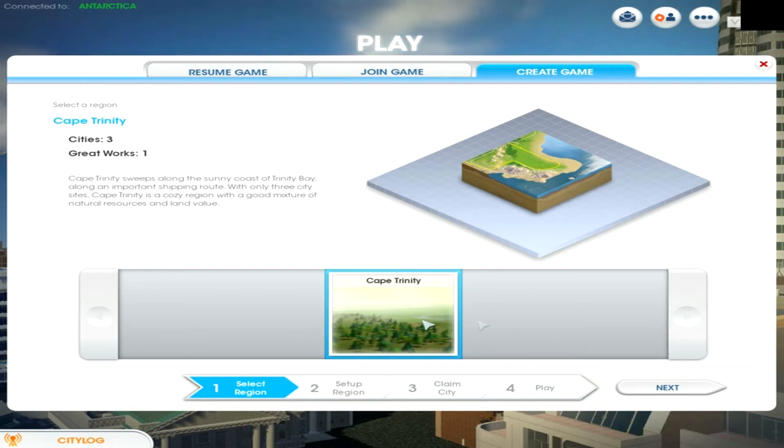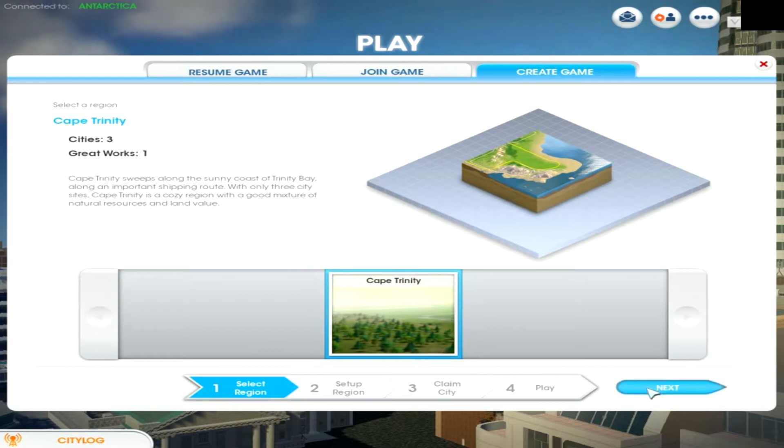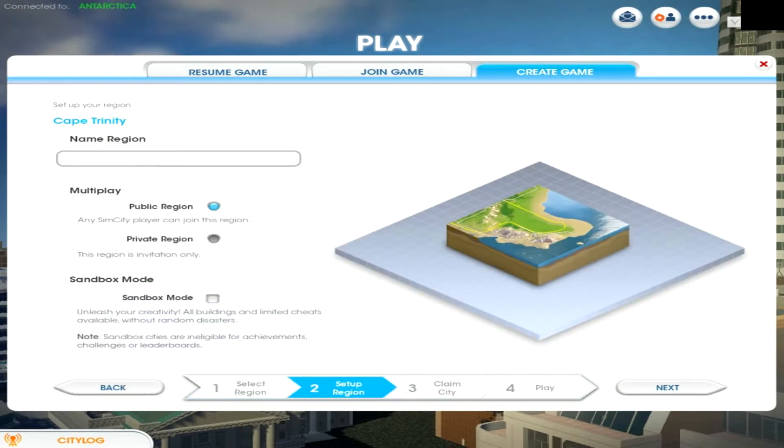I have only Cape Trinity available — I think I haven't installed any add-ons or something like that. So let's play Cape Trinity, set the game name and region. I'll select a private region, and we're going to play story mode.